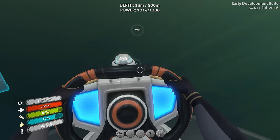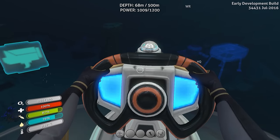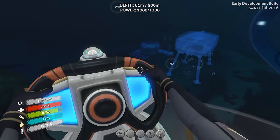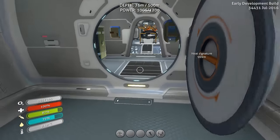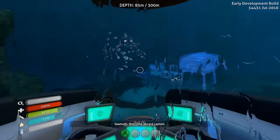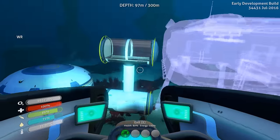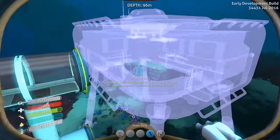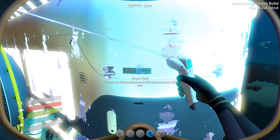I came up with a better idea - you guys will see it in a minute. I've got a new setup: you park the Seamoth right here in the moon pool, come into here, go down there and then into the main part of the base - much better design. Let's go ahead and make this. We'll need to put a ladder in the main part of the base, and then we've got to get this base some power.